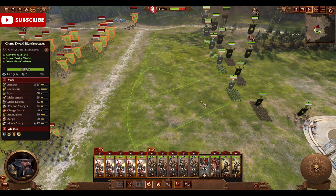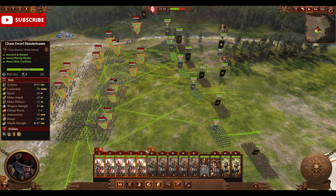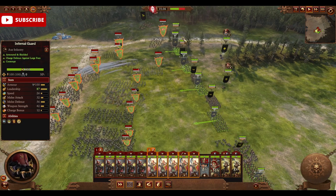Now let's see the formation in action. After your gunners fire their first volley on the approaching enemy army, you should retreat them behind your melee line. Doing this does not just protect your gunners though, as it will also limit their line of sight, since some of your own troops will now block their line of fire.